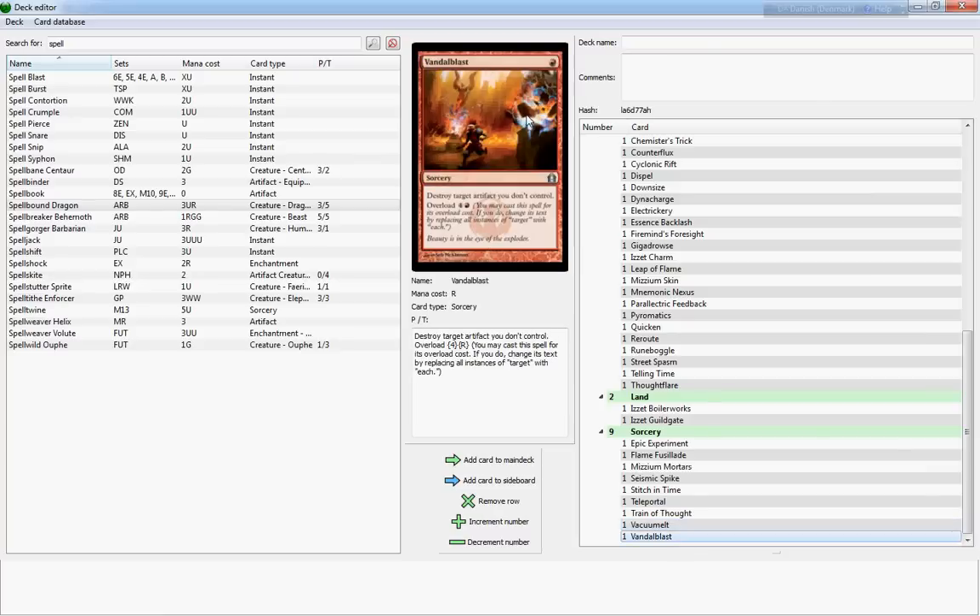Vandal Blast is a decent card — it destroys target artifact you don't control for one, with an overload cost of five to hit all artifacts. If there were an artifact deck in the format then maybe I'd run it, but since there isn't I don't see the purpose. It's not a bad card if your opponent is messing you up with a bunch of artifacts that keep everything tied down.